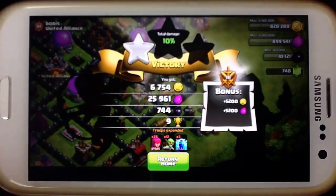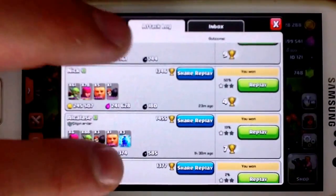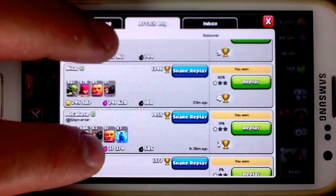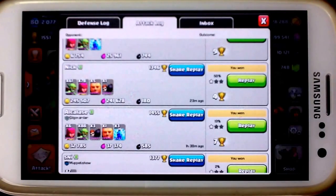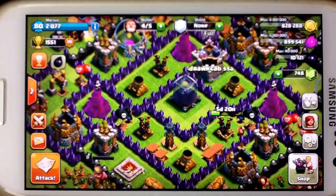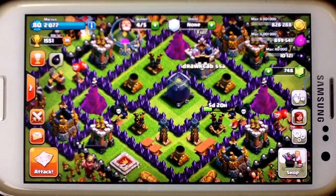Two raids — this one and this one — and I have gotten almost 1,400 Dark Elixir. It's so simple, anybody can do it. Just get up to 1,800 trophies and you'll find easy raids. Ten attacks at 600 Dark Elixir each is 6,000 Dark Elixir — you're more than halfway there in 10 attacks. This is Marcus with Epic Life Gaming, and I'm out.